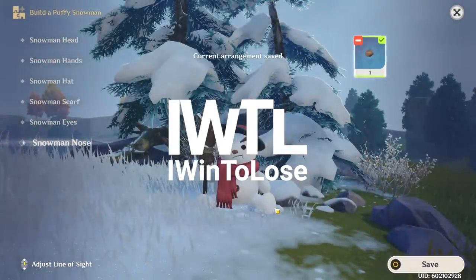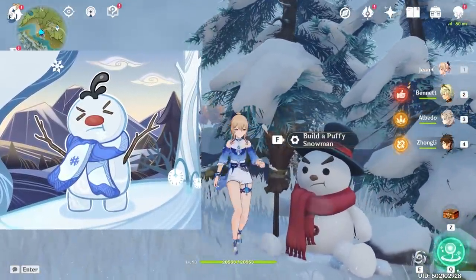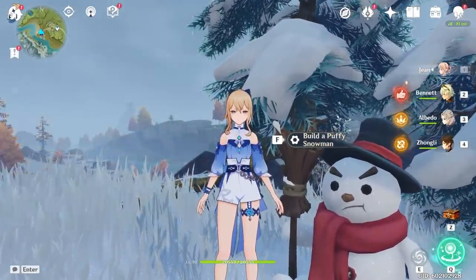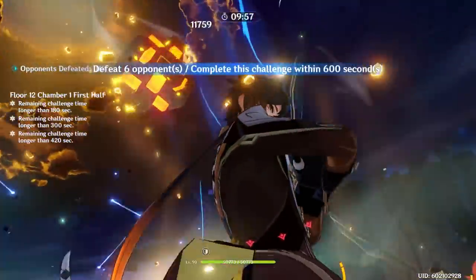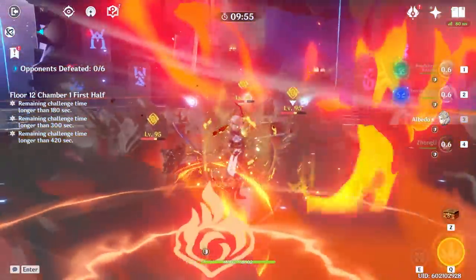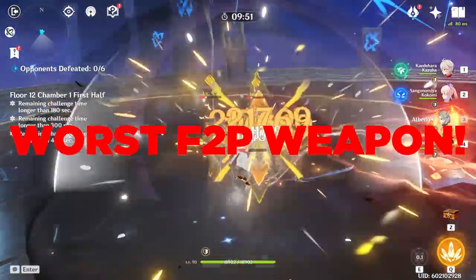Hello and welcome to my channel, IWent2LoseGaming. 'It's Time to Build the Snowman' has been released, and with it comes another 4-star free-to-play weapon, the Cinnabar Spindle. In today's video, we'll take a look at how the Cinnabar Spindle is both the best free-to-play weapon to date, and also the worst free-to-play weapon to date.